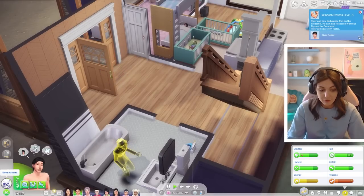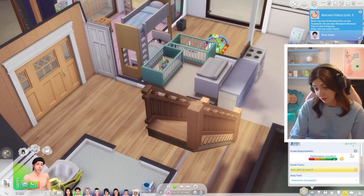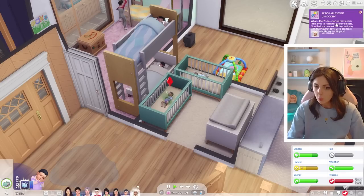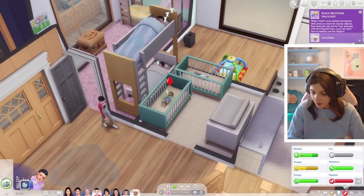River reached level three of fitness, so he can now come inside, head to bed ready for class, and hopefully he gets an A. And Love got a reach milestone - she started moving her little arms to reach for nearby objects.